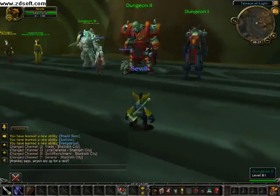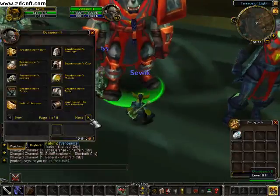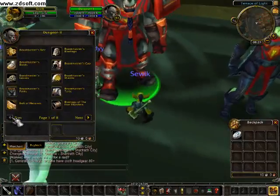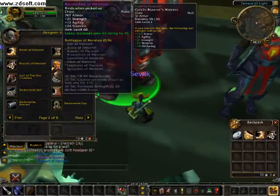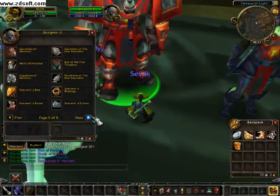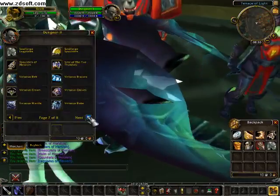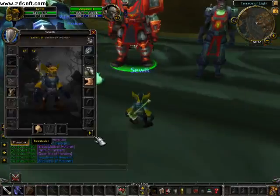As we are level 10, we go to the dungeon vendor and find the tier and dungeon items. I'm a warrior so I need to get the Heroism armor set — and it's absolutely free. You can get Boots of Heroism, Bracelets of Heroism, Bracers of Heroism, Helm of Heroism, Gauntlets of Heroism, and Leggings of Heroism. I'll take all of those.